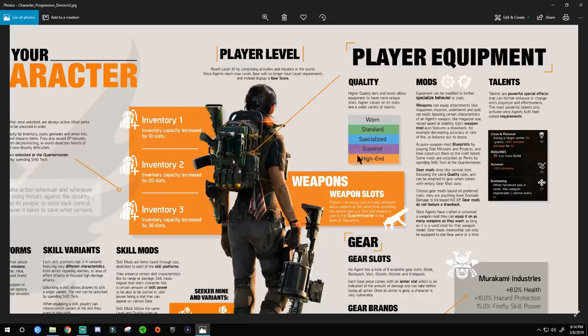Some newer players have asked — is there a difference between a level 30 superior and a high end? Yes, big difference: high end gives you more talents. High end is the highest right now. In Division 1 we also had exotics, which are a special rarity a little better than high end. There will be exotic weapons in this game — in fact, if you pre-order a certain edition you get an exotic AK right away. Low-level exotics will also exist.